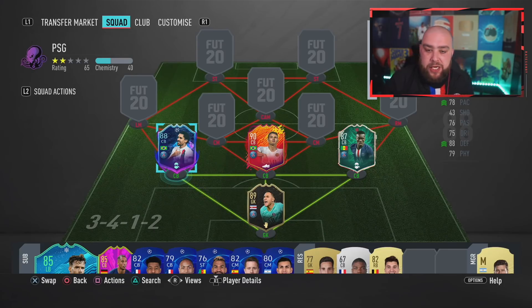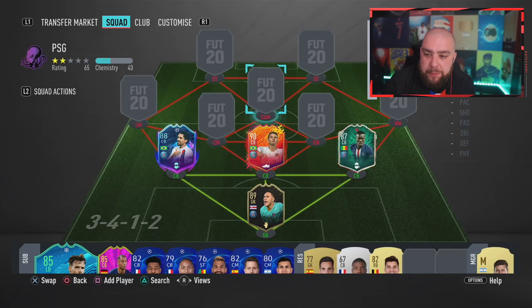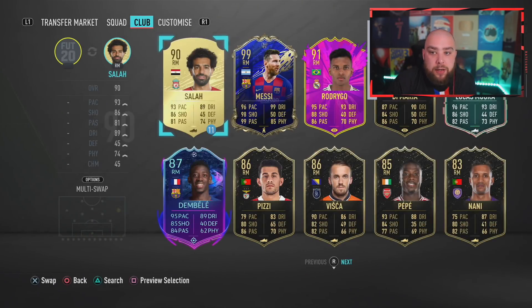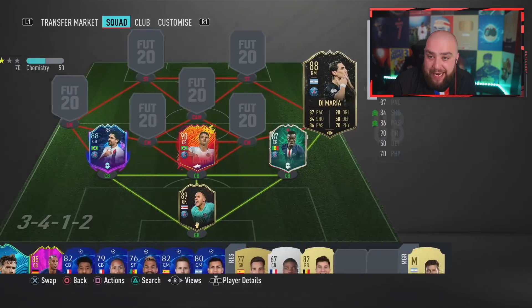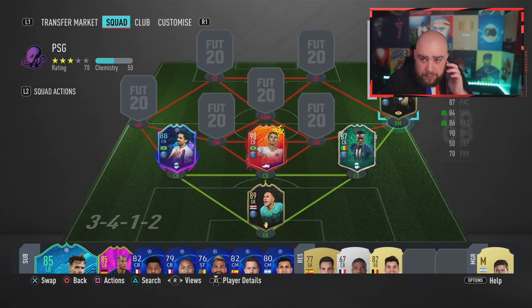Marquinhos' Road to the Final would have gone up if PSG had won the game against Dortmund, but Haaland had other ideas. Right midfield — you guys are going to question this, but this is the correct and highest rated option. We have got Di Maria, 88 rated Di Maria. He goes there.